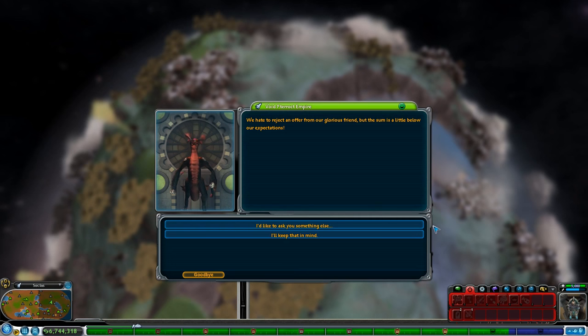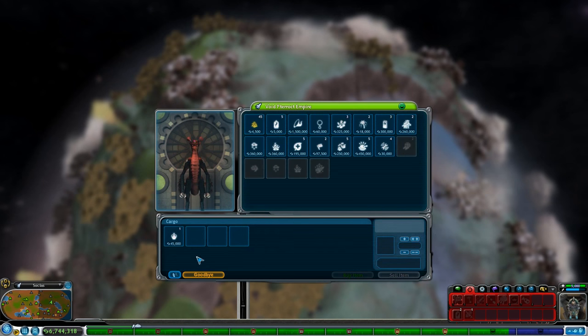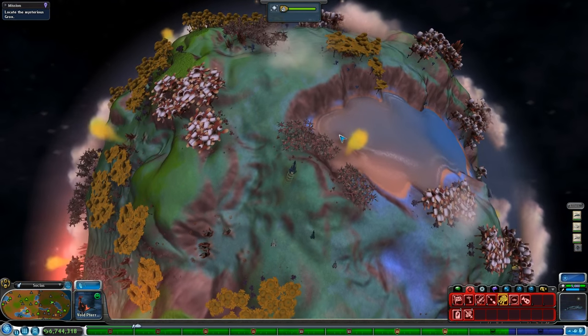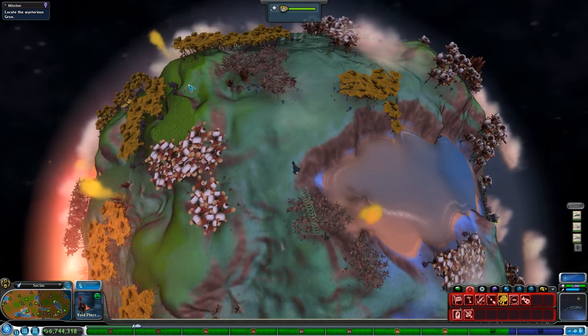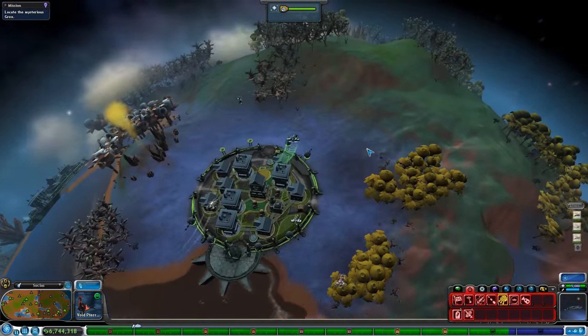They say: 'We hate to reject an offer from our glorious friend, but the sum is a little below our expectation.' So we still don't have enough. I had a feeling that was probably going to be the way it was, so now it has reset the trade route and we must again wait before we're able to purchase this empire. So that's unfortunate.